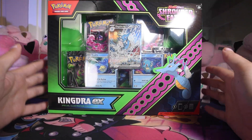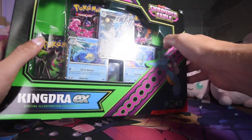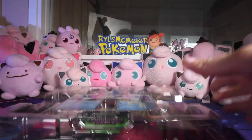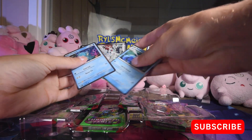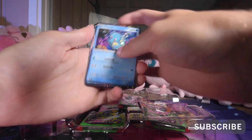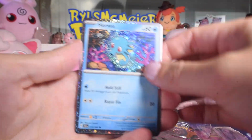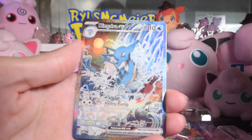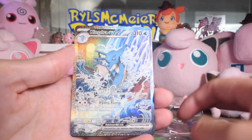Kingdra EX — we're opening up the Kingdra EX Special Illustration Collection from Shrouded Fable today. Let's see what's in the box. We have these Cosmos, Galaxy, Holos — whatever you want to call them — versions of Horsea and Seadra, and then our very pretty promo card, Kingdra EX 131.